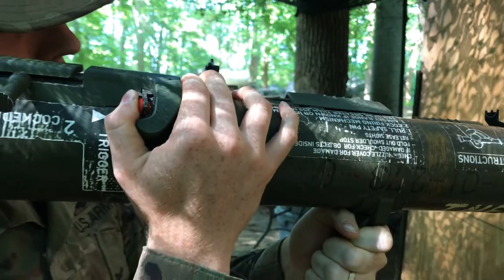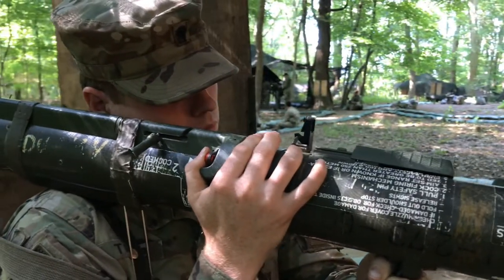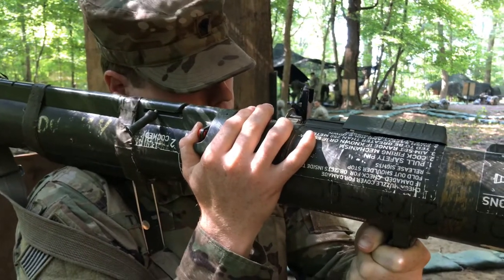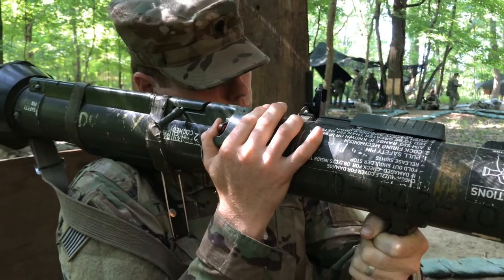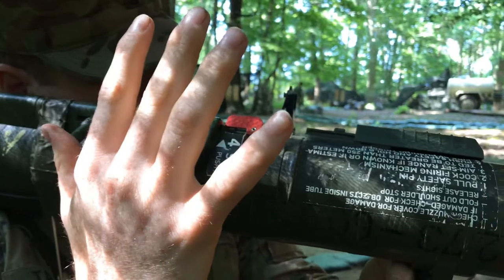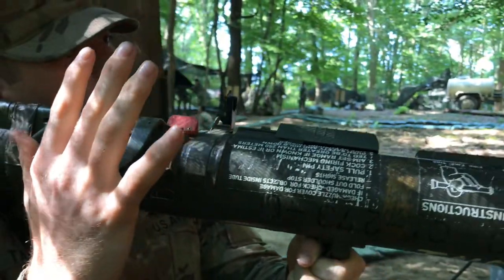Attempt to fire the munition. Perform misfire procedures. Announce misfire just loud enough for friendly personnel in the immediate area to hear. Misfire! Maintain the original sight picture and keep the AT4 pointed at the target. Keep the back blast area clear. Release the red trigger button and the red safety release catch. Wait five seconds. Candidate verbalizes the step. Remove your right hand from the firing mechanism. Waiting five seconds.